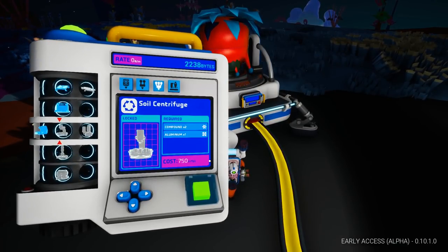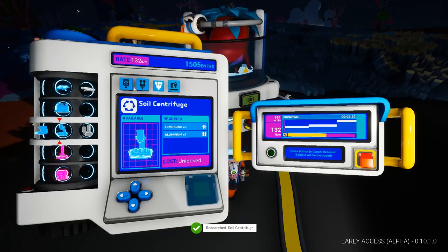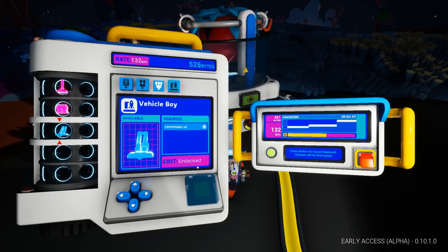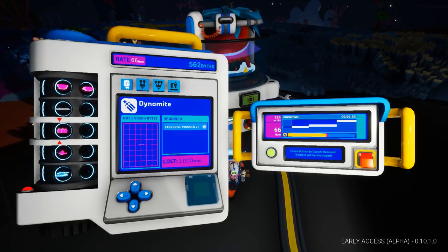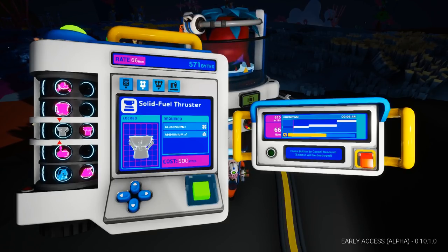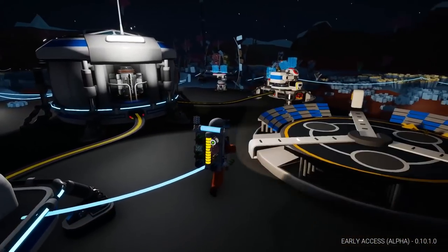Let's actually get some things going. Soil centrifuge requires compound and aluminium - let's unlock that. What I really want to do as well is unlock the vehicle bay - 1,000 bytes, not too expensive. Then we might be able to get the small shuttle and the solid fuel thruster. The small shuttle is another 1,500 bytes. The solid fuel thruster requires aluminium and ammonium - ah, this is where you can use ammonium early on. That's actually not too bad. All we need to research now is a small shuttle, so another 1,000 bytes and we'll be good.